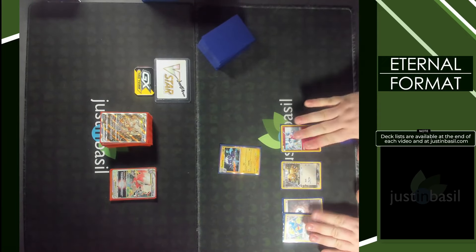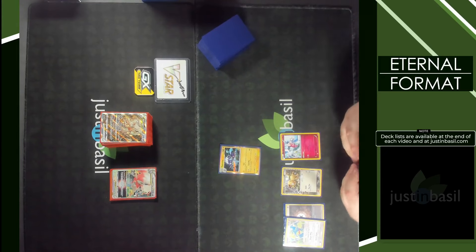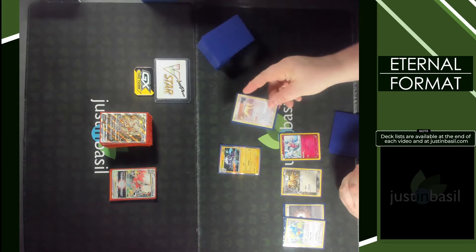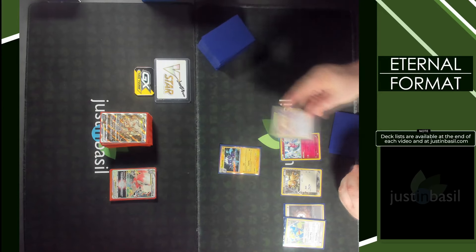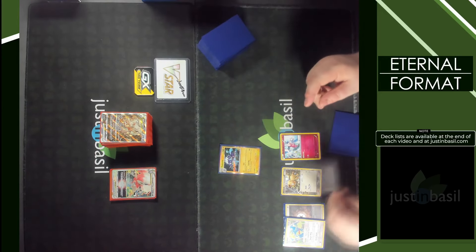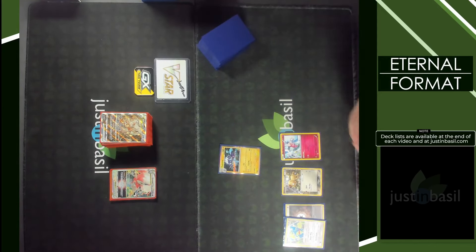So we have six, seven, eight, nine types off of these three Pokemon alone. We also have a Persian that has the Poke-Power Prowl. It says once during your turn, when you play Persian from your hand to evolve one of your Pokemon, you may search your deck for any cards. This is essentially a computer search on evolution, which is a pretty nifty effect.